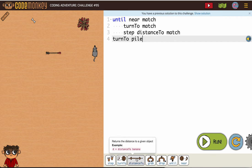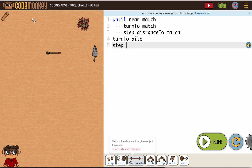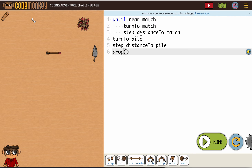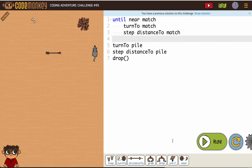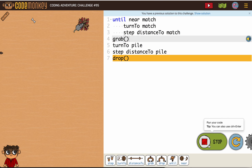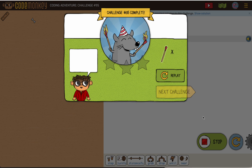After we're done getting our match, we're going to turn to our pile and then step distance to our pile. I just realized I forgot to grab — I sometimes forget grab or drop because I'm just worried about my movements. I don't know if that happens to you, but it happens to me.